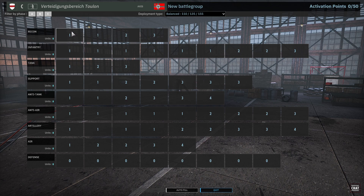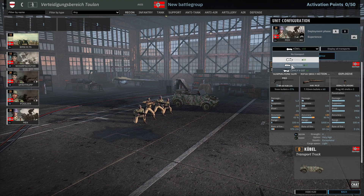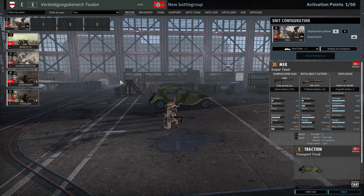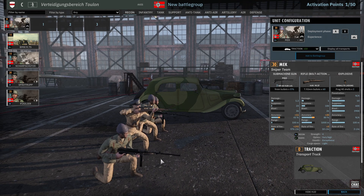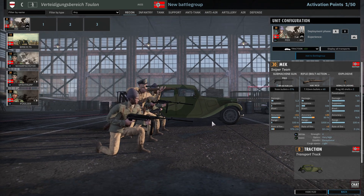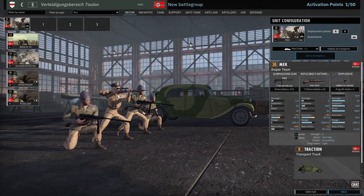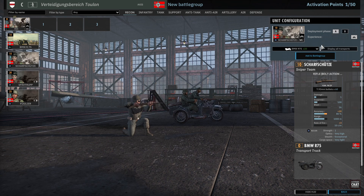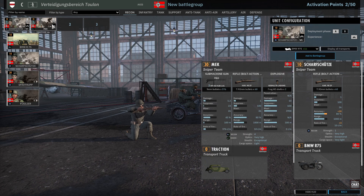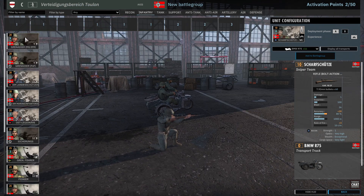There are lots of infantry and not a lot of recon, but we do have the mech coming in with the traction, so we will use those. I'm not sure if these are suppressors undergun or what — probably. They are a commando unit, I think. These guys with the mech could be a good addition for early recon.